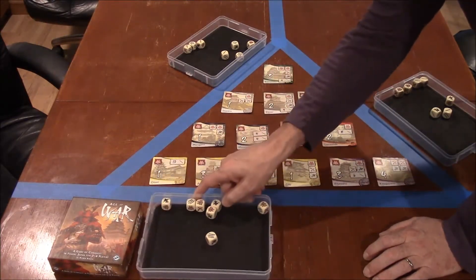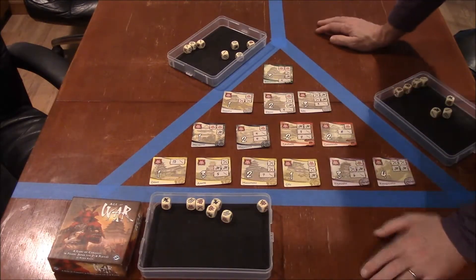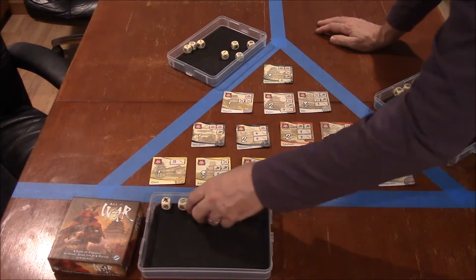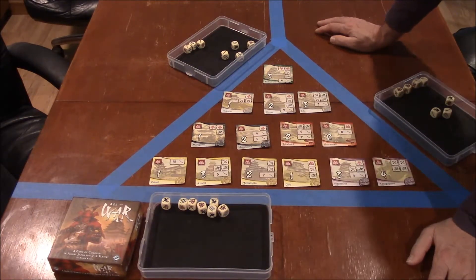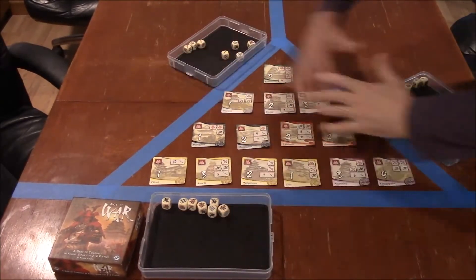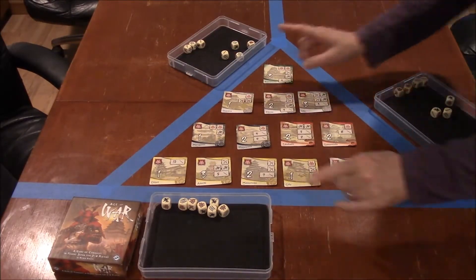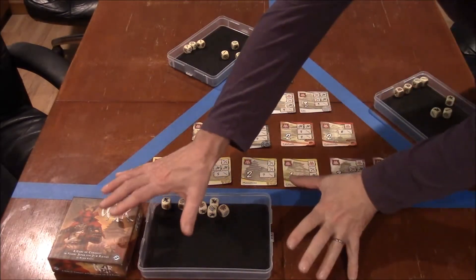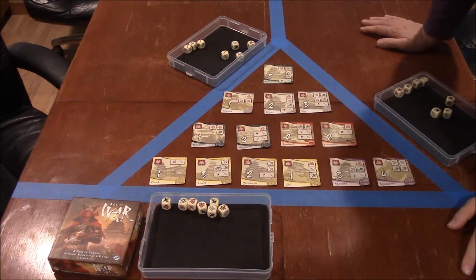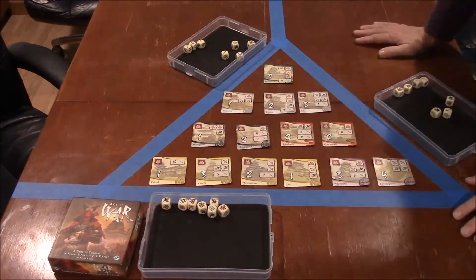A really good idea for this variation is to get yourself some dice trays, because dice go flying all over the table even with trays. For 2 players, only 2 sides are used. For 3 players, all 3 sides are used. For 4 players, you have a team of 2 and a team of 2. For 5 players it's 2, 2, and 1. For 6 players, three teams of 2. Teams of 2 works really well for this.